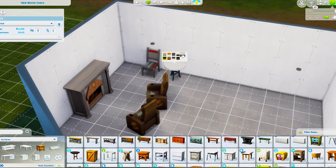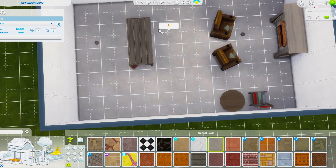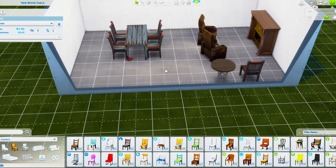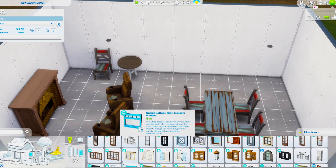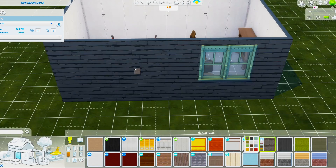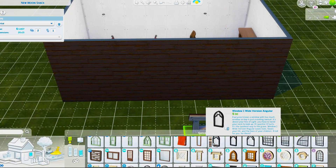I didn't want to create something that was really nice and fancy, so I decided to build this on the 15 by 20 lot in Moonwood Mill. The original inspiration actually came from a dream I had some time ago — there was a beautiful cabin in the woods — though this one turned out quite a bit different from what I saw in that dream.